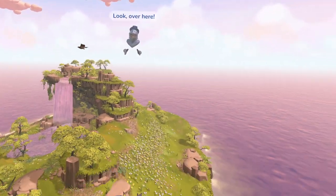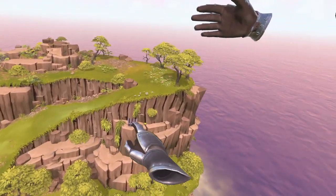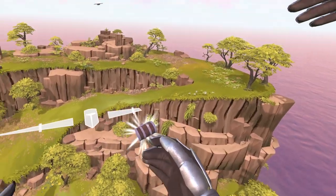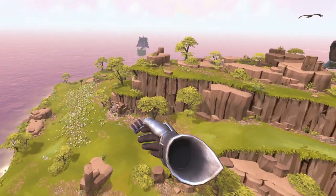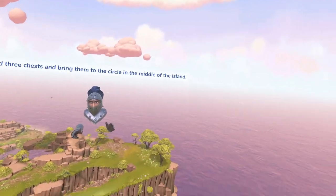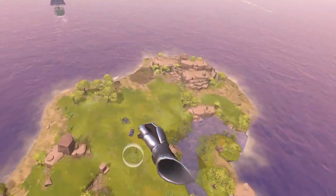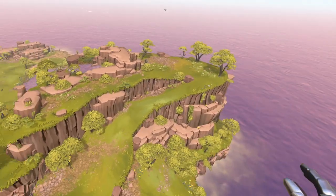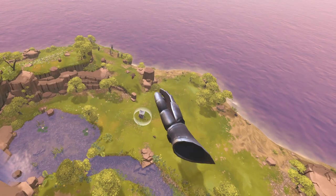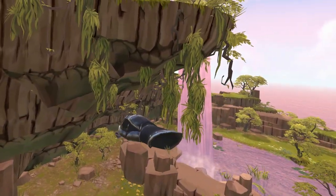We literally do have to start again. Look, over here — a treasure chest! There are treasure chests hidden on this island. Find three chests and bring them to the circle in the middle of the island. Okay. Treasure... treasure... treasure.